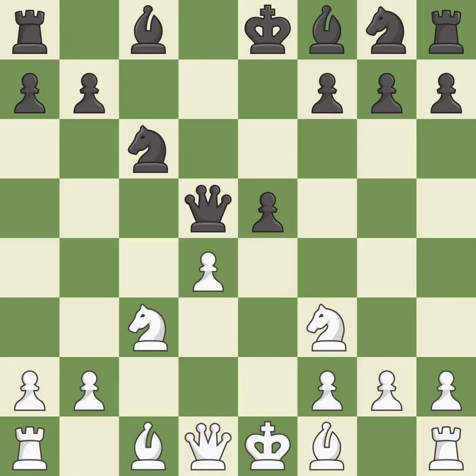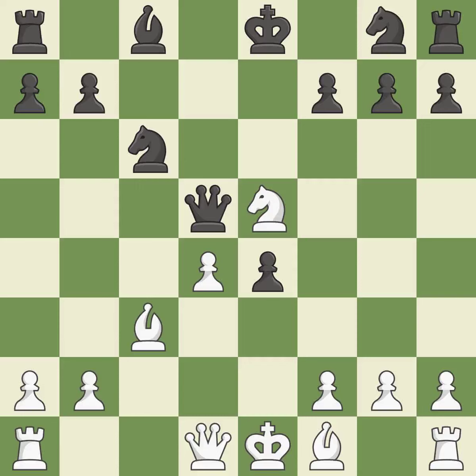Nc3 develops the knight toward the center and attacks the queen. Bb4 develops the bishop and pins the knight, protecting the queen. By doing this, a bishop moves out of its beginning square and into the action. This maintains the balance in material with a good trade. This is the only move that works. After recapturing, this strikes a rival knight and offers to exchange pieces of equal value.